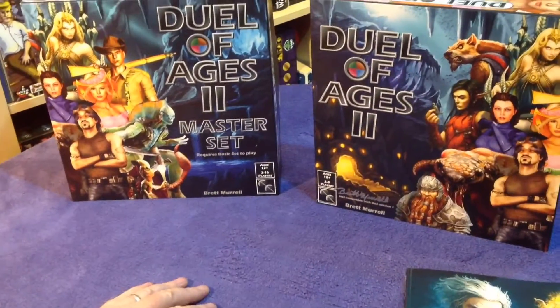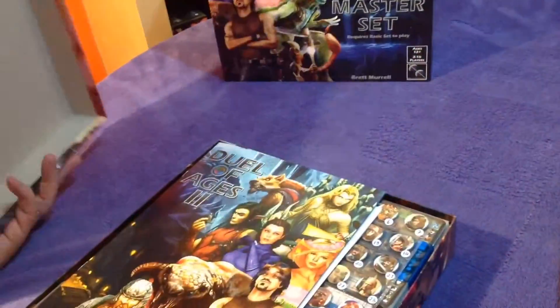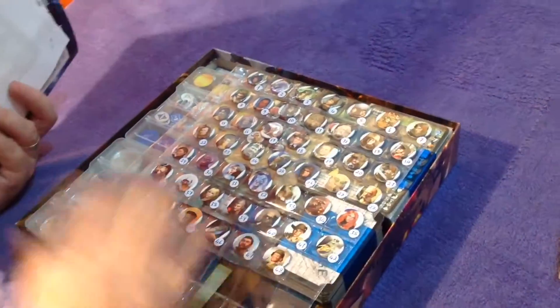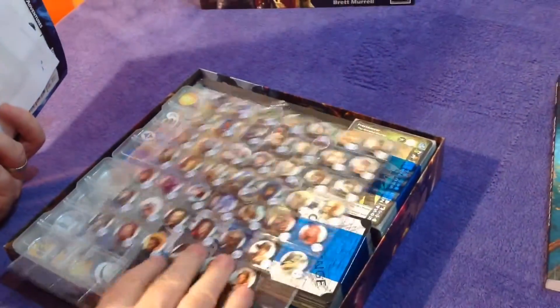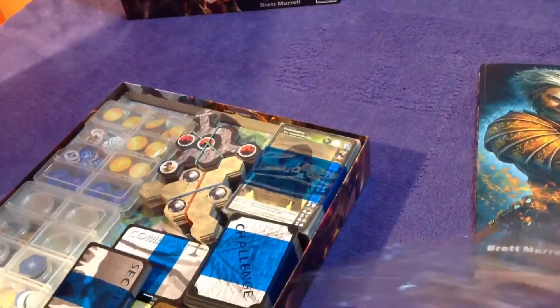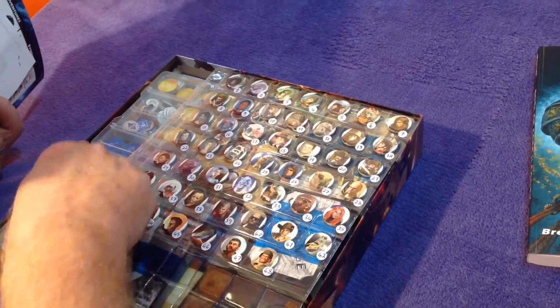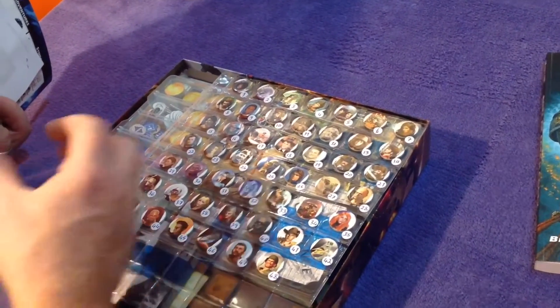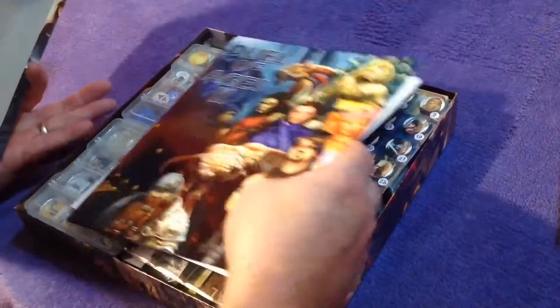Just when you thought Jewel of Ages 2 couldn't get any better, we've got the base set here, which is a super slim box crammed full of goodness. These are coin sheets, a great way of holding your character tokens. And then we have the little coin plastic capsules, and the characters go in there really, really well.